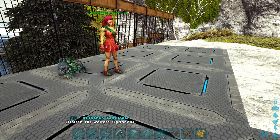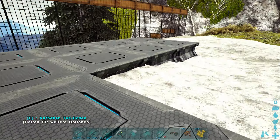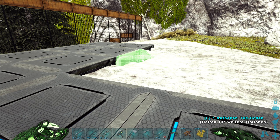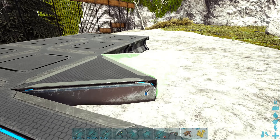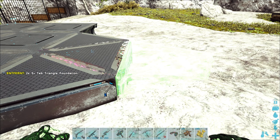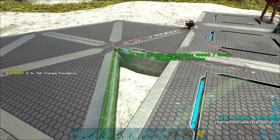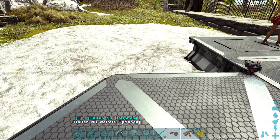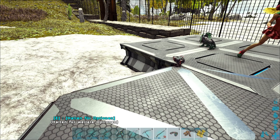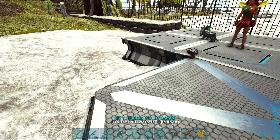Sollte doch reichen, ne? Da muss noch eine hin. Kriegen wir hier noch eine Schräge rein? Sieht ja dann gar nicht so schlecht auch schon. Du weißt ja wie das mit den Dreiecken ist. Ich wollte eigentlich da hinten ansetzen. Was sagste? Als Eingang?